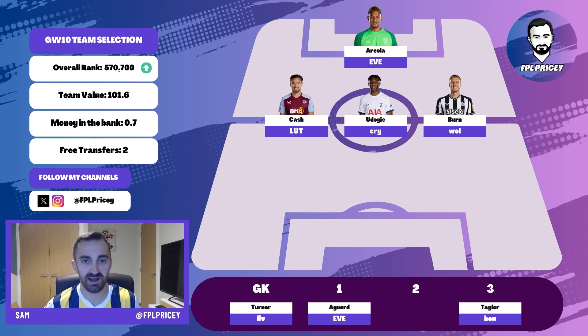Nottingham Forest's underlying XGC per 90 is actually far superior to West Ham's at the moment. If you're going purely based on data regardless of fixtures, you might be tempted to go with the Forest keeper, but I don't think many people will interpret it that way. Moving on to the defence specifically, Cash at home to Luton is a fantastic fixture. He'll probably start at right back again, which is a little frustrating, but he's a great option at just over five million. The next three fixtures for Aston Villa are looking really good.